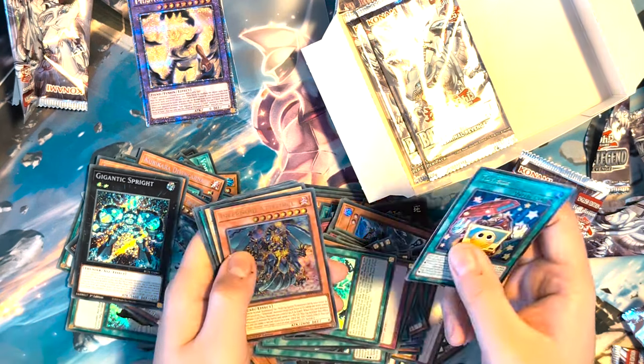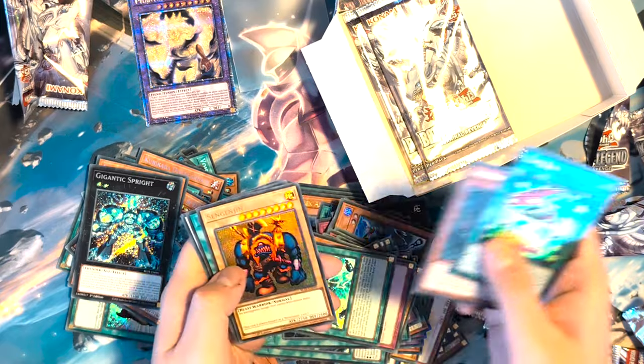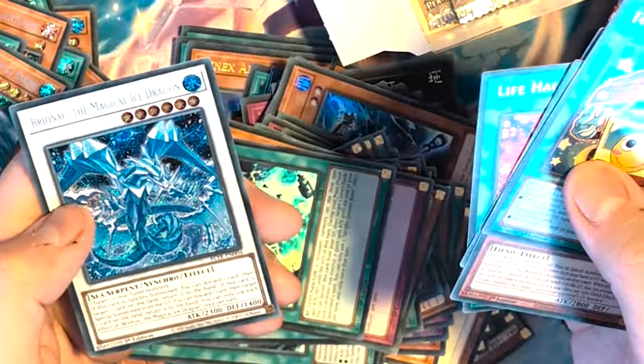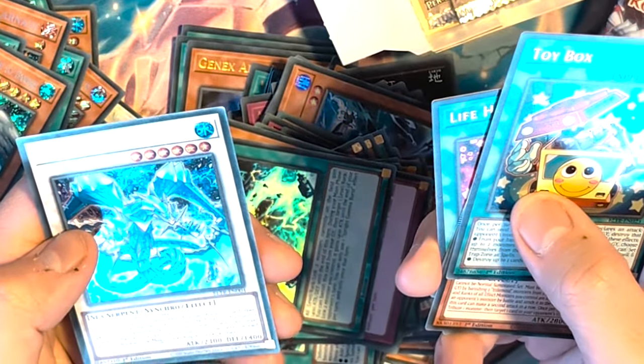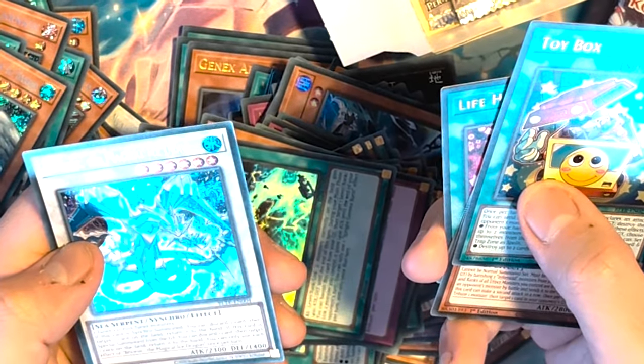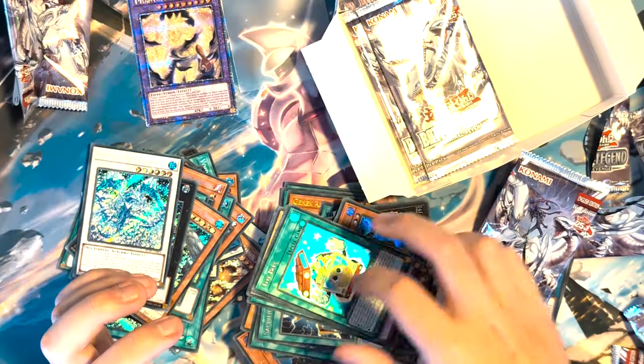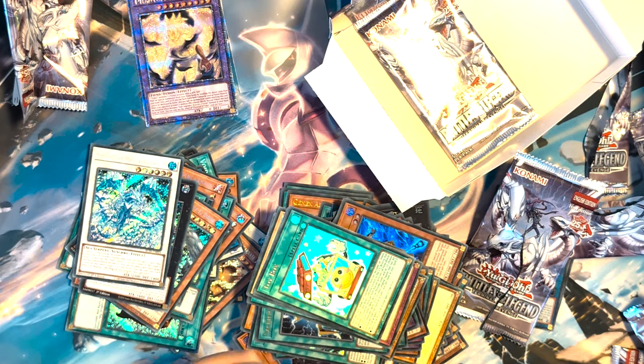Toy Box, Infernoid, Synch Engine, Life Hack, and a Briennec. This is the new version — the second version. Yeah, I did remember when I did the first one.